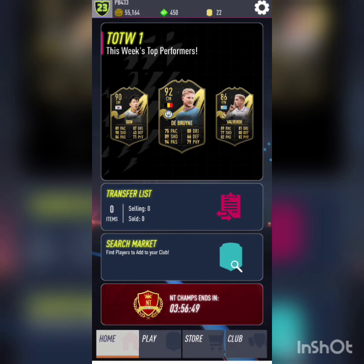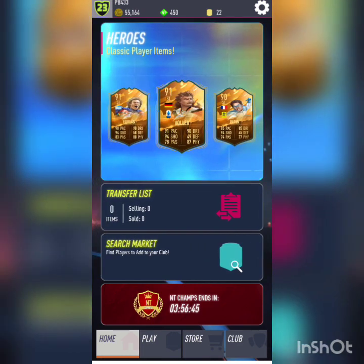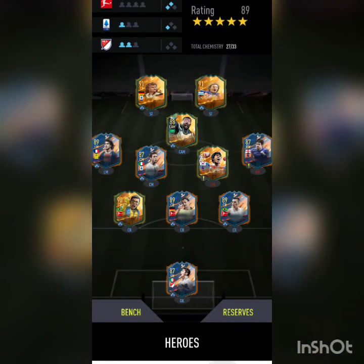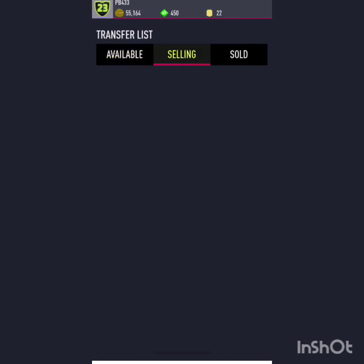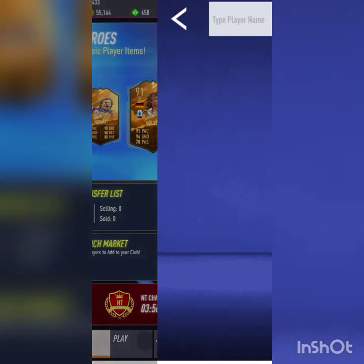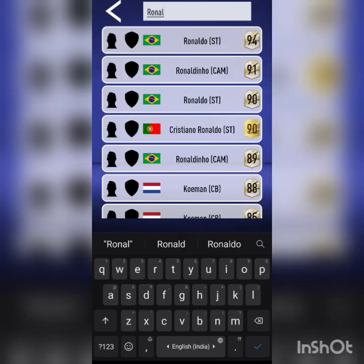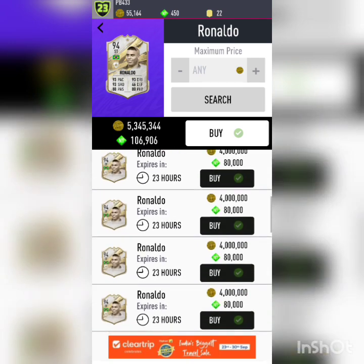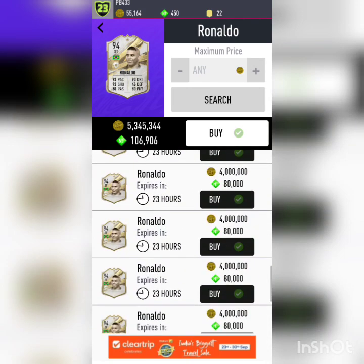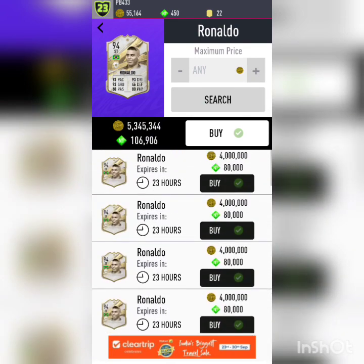Let's take a look at the home screen. We've got Team of the Week 1 and Heroes Classic Player Item, which is pretty much the indicator of the latest cards. They're trying to replicate FIFA 23 from what I can see. There's a transfer list where we can search by market name — so yes, we do have a transfer market. We can search for specific players like Ronaldo and buy them, which is pretty cool.